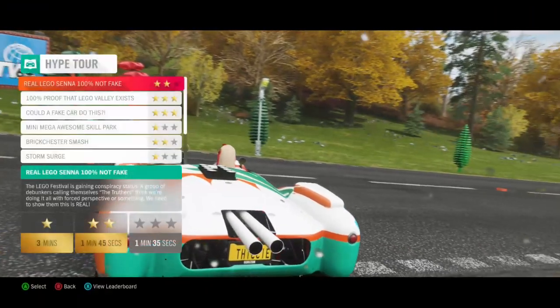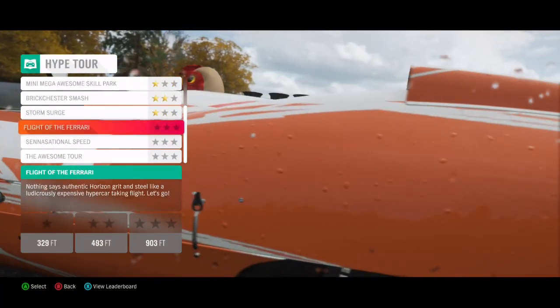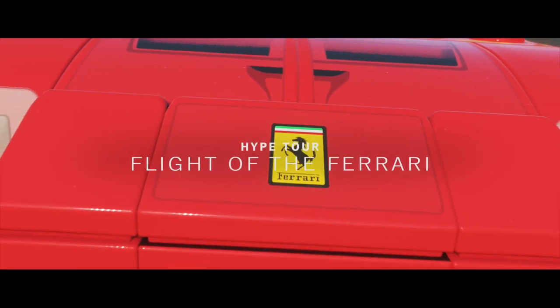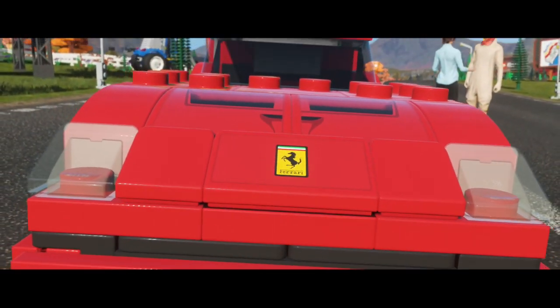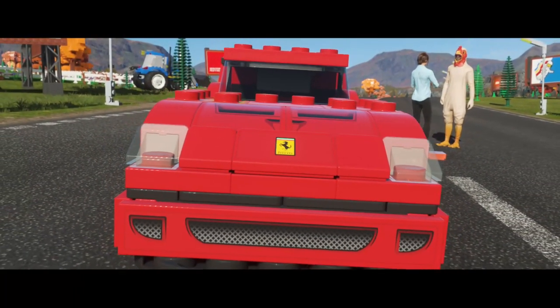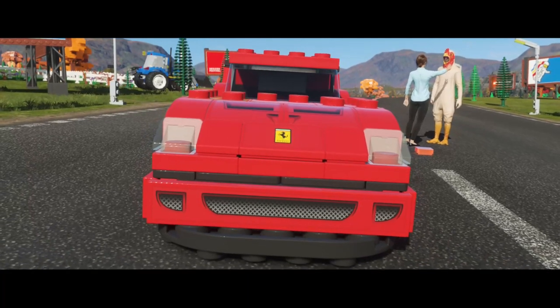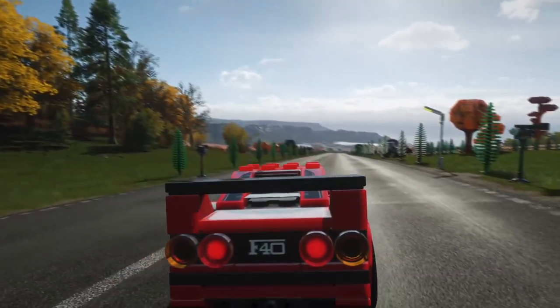All right, time for Chapter 7: 'Flight of the Ferrari' — 903 feet. Looks like we're taking this thing on a danger sign. Hey X, lots of UK festival fans turning up at Horizon LEGO Valley now. But we're not done with the PR campaign just yet — if they didn't believe their eyes before, wait till they see how a Speed Champions racer gets airborne. All right, I'm ready to take this on a danger sign.